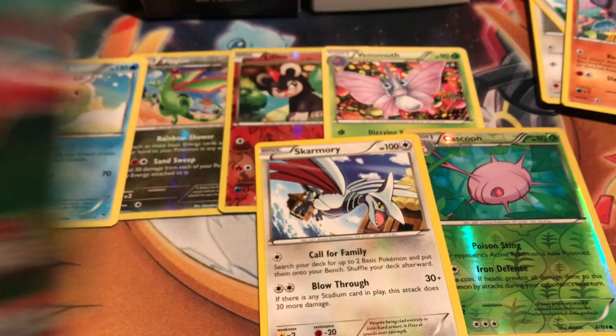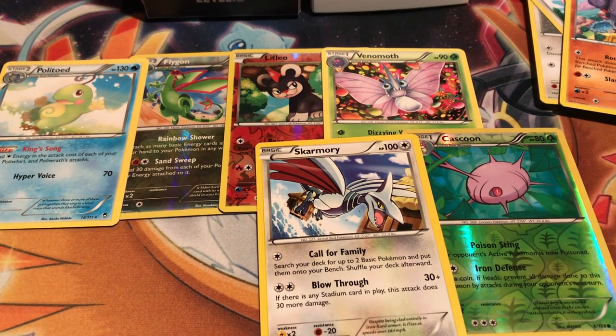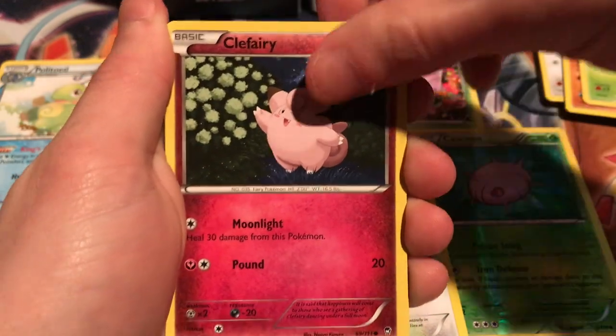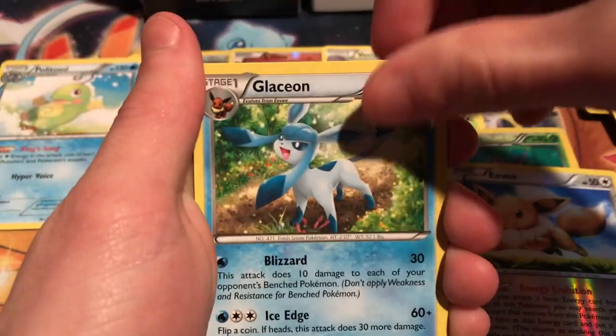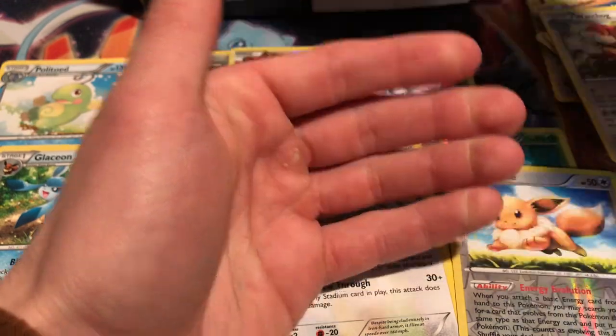The last Furious Fists pack — our Hawlucha. Hopefully Hawlucha will bring us some good luck. All right, Hawlucha, bring us that good luck — you get us in the code. Shroomish, Clefairy, Torchic — that's pretty cool. Pancham. Reverse Eevee — that's really epic. And a non-holo Glaceon. I do like Glaceon though. A Watchog, Jaw Fossil, Sparkling Robe. And that is it.